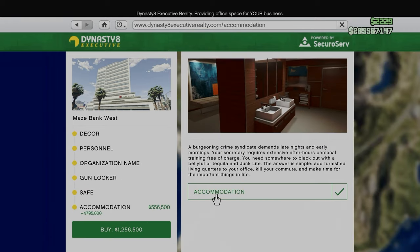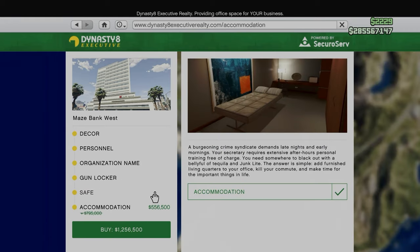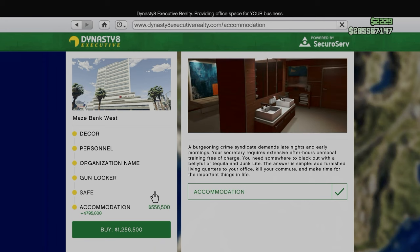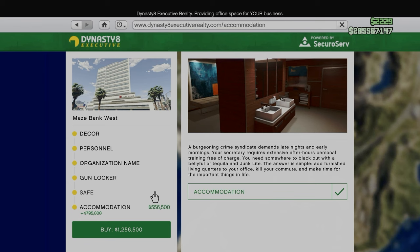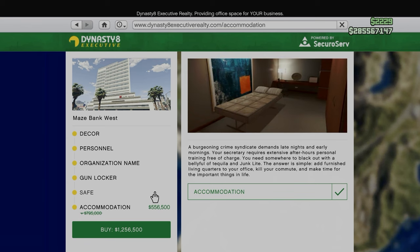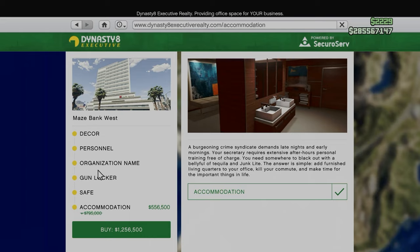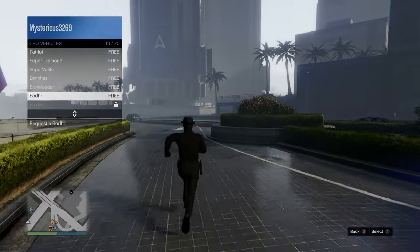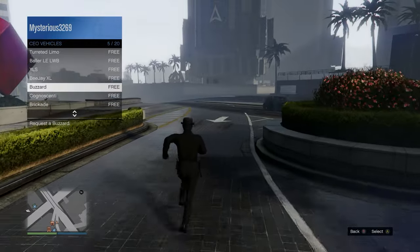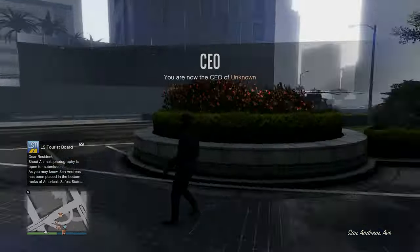Now when it comes to the cosmetics, I prefer to recommend accommodation because that way you can spawn in the office. And I'm going to show you a trick of how to fill up the warehouse quickly without needing to slow down.